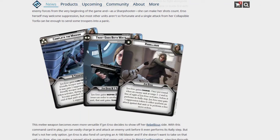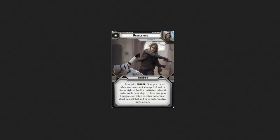Her 3 command cards: the 1-pip is Rebellious. Jyn Erso gains Charge — once per round, when an enemy unit at range 1 to 2 and in line of sight of Jyn Erso activates, before it performs its rally step, Jyn Erso may gain 1 suppression token to either perform an attack against that unit or perform a free move action. Seems good.